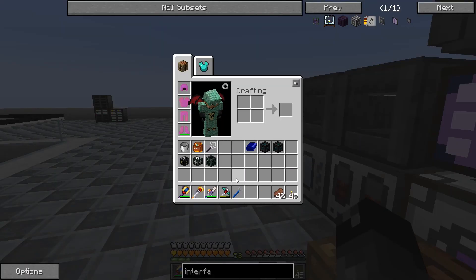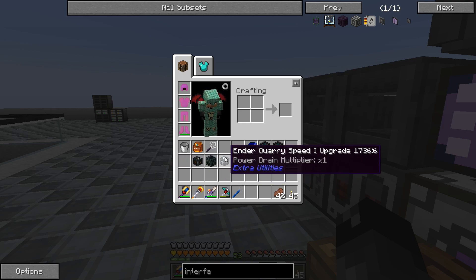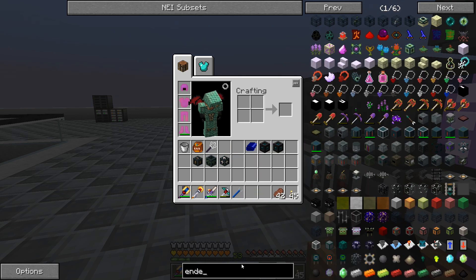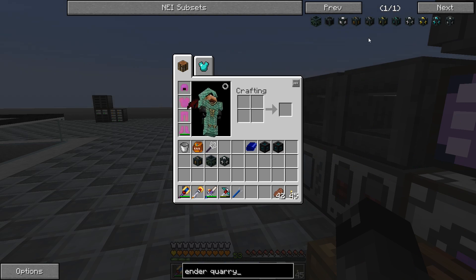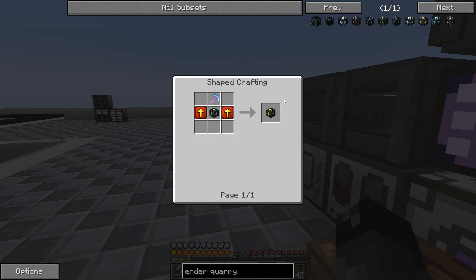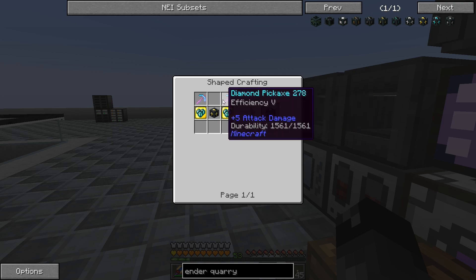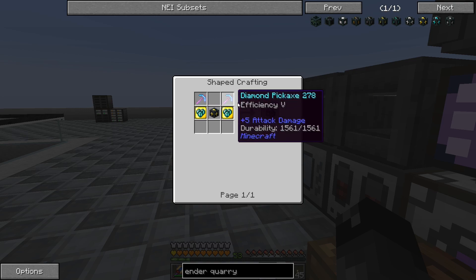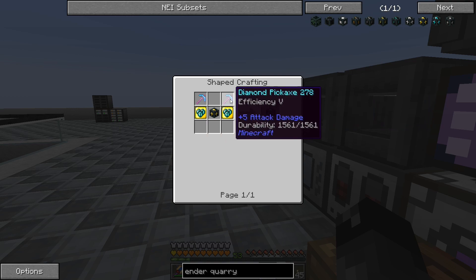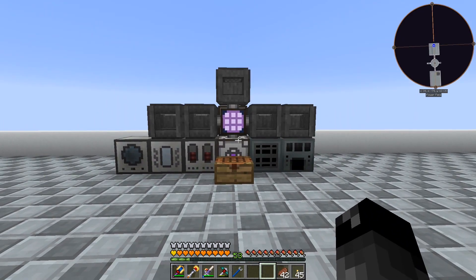Now that's all set. We plop down the quarry, put on our speed upgrade and silk touch upgrade. Let's see if we can get a higher tier speed upgrade — Speed 2 requires an efficiency 3 pick, and Speed 3 requires Speed 2 plus two efficiency 5s and stack upgrades. I think we can do that. Let me do those crafts off camera real quick and we'll be right back.